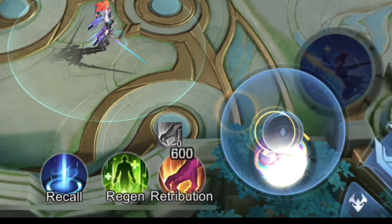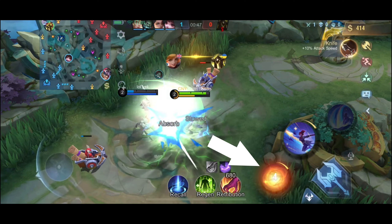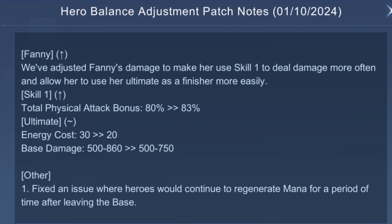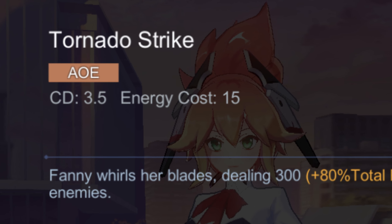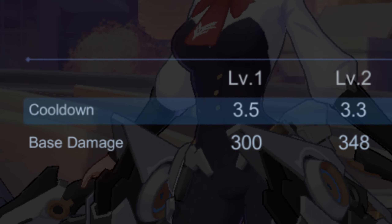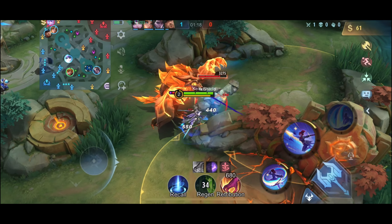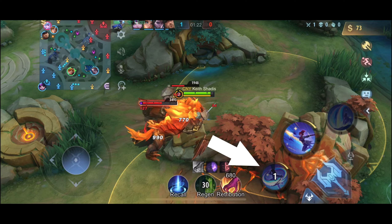Let's start with Fanny's first skill called Tornado Strike. This will be your main damage source, followed by normal attacks and ultimate. It is more powerful now as it deals more damage in the recent update. It has a very short cooldown — 3.5 seconds at level 1 and 2.5 seconds at level 6. This will be your main jungling or farming skill, especially at the beginning of the game.